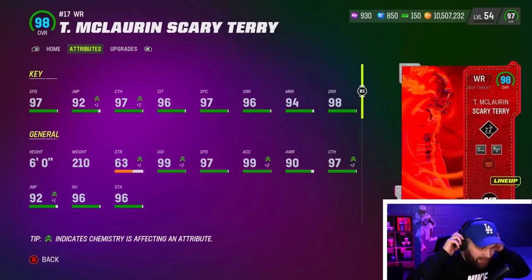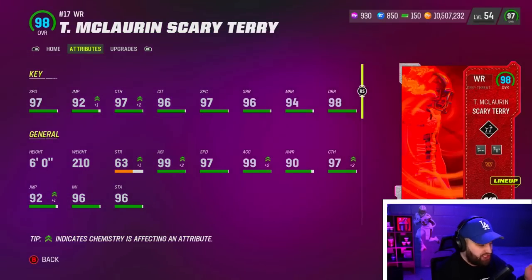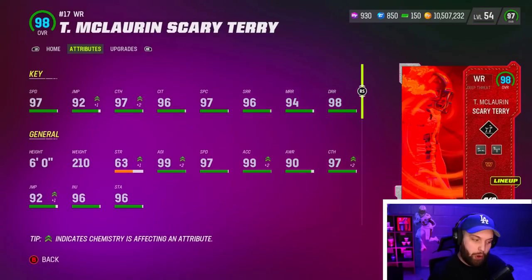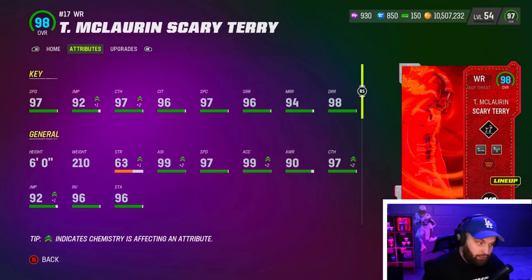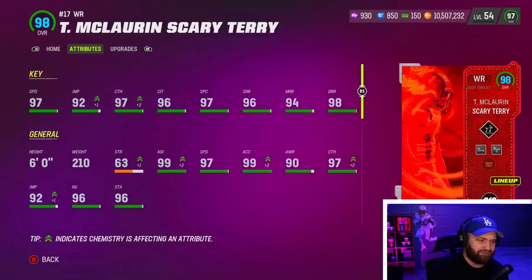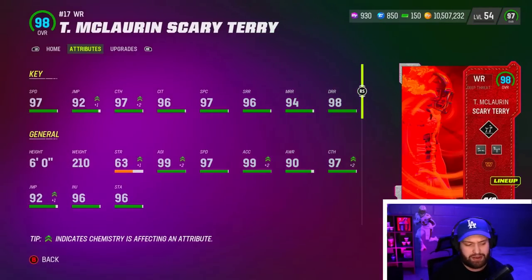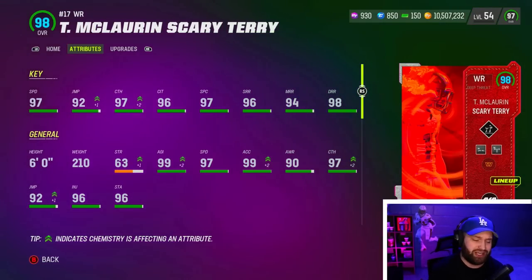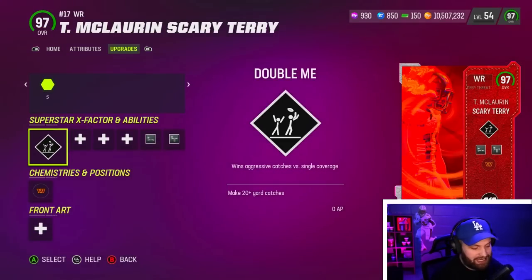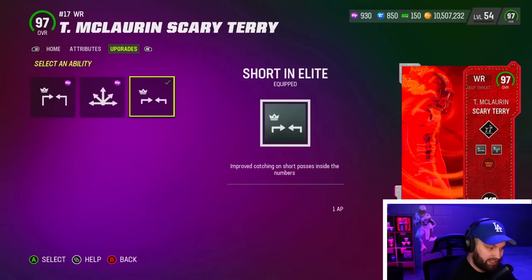Scary Terry — there he is, 97 speed. A lot of people, just because of the abilities alone, like him a little bit more than JJ. Looking at the card, he's insane. They're both 97 speed with amazing stats — 95 plus in all of his catching stats. His route running is insane and he also has 99 acceleration with the sprinter strat card, whereas JJ had a 97 with that card.